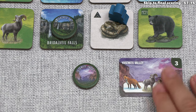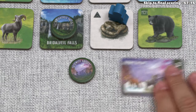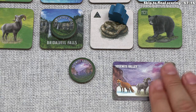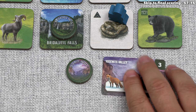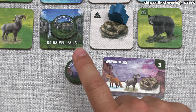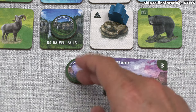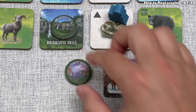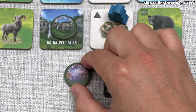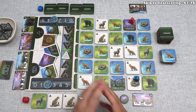The final scoring category is landmark tokens. Each token scores points depending on the number of matching photos you have. If you have no matching photos, the token is worth nothing. One matching photo gives two points; two matching photos gives five; three photos gives nine; and the maximum of four matching photos gives 14 points for that token. There is definitely an incentive to keep taking photos for landmark tokens you've already claimed.